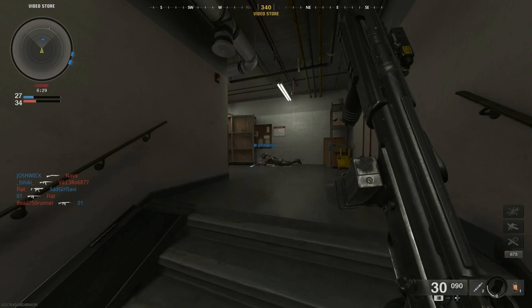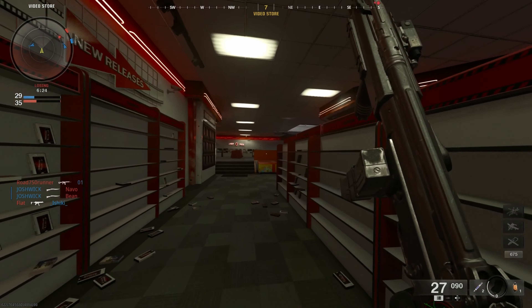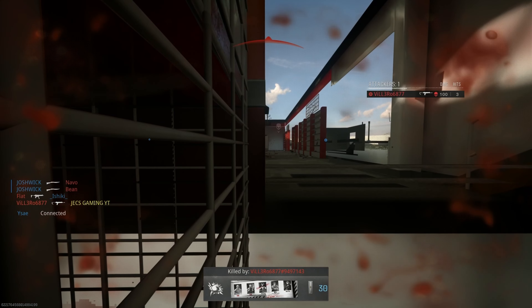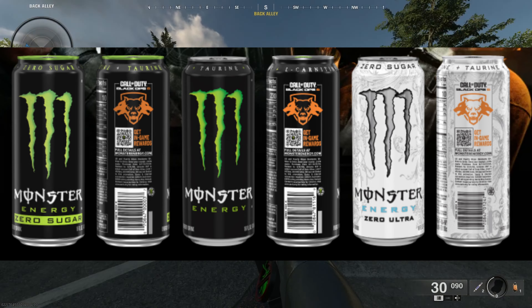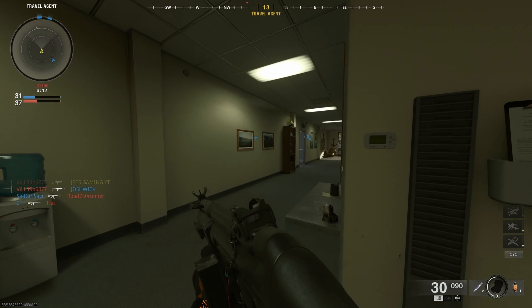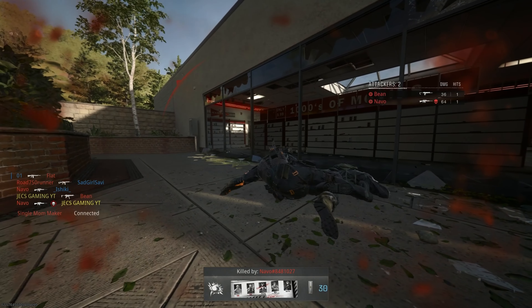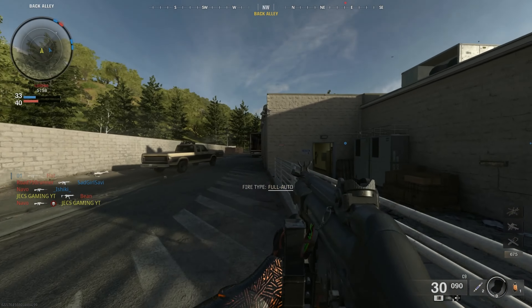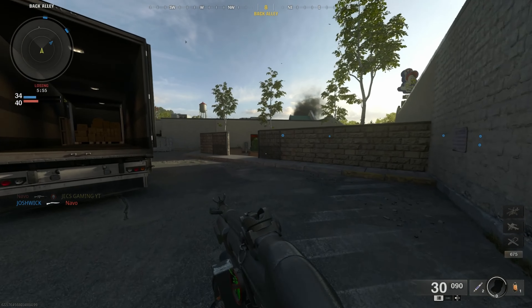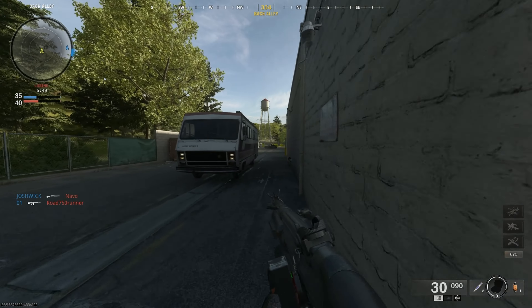I already made a video on how you can get these, but here's a brief walkthrough. All you have to do is go to your local store or gas station and pick up six Monster Energy drink cans that have the special Black Ops 6 logo on them. Once you pick up six, get your receipt, go to the Monster Energy drink website — I'll leave a link in the comment section below — scan your receipt, and about 24 hours later you'll have codes available on the Monster Energy website. Then you can copy and paste them over to the Call of Duty redeem website to claim your rewards.